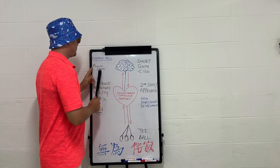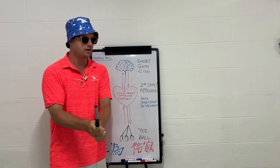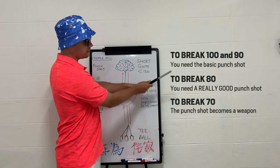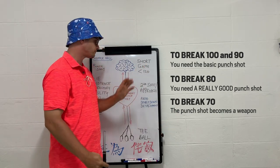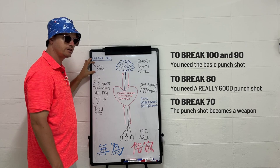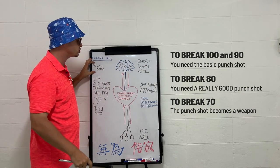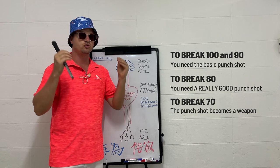Everybody needs the punch shot in their golf game. It's nothing special — it's the same shot you hit around the greens with your pitching wedge or sand wedge, except you make it longer and use lower loft to keep the ball down. This is an important shot because it's what's going to get you under 100 and under 90, so you can chip out back to the fairway to set up another shot.